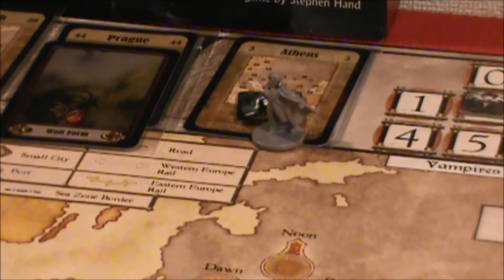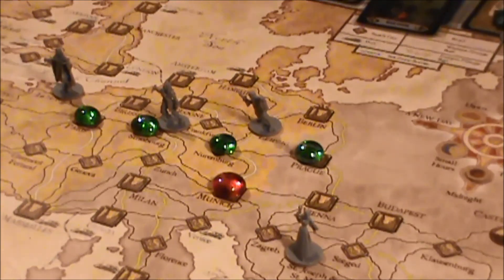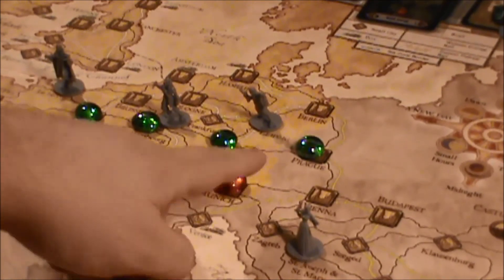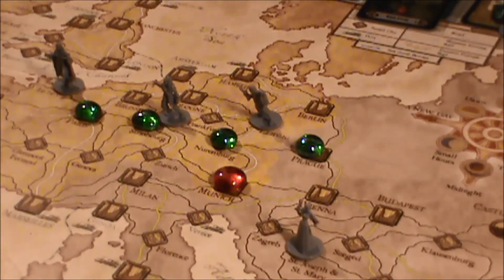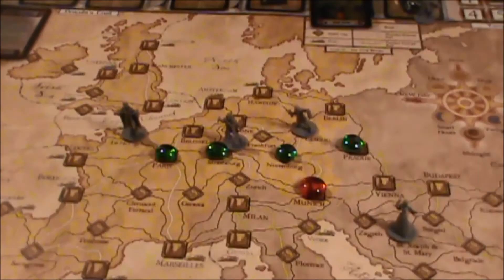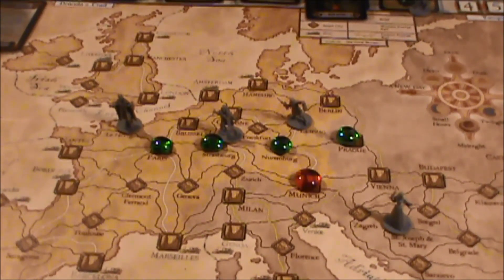That worked out really great for Dracula, because he was able to take out Mina. They knew exactly where he was, and then he just vanished. So we'll keep going. That will end it for Dr. Seward.